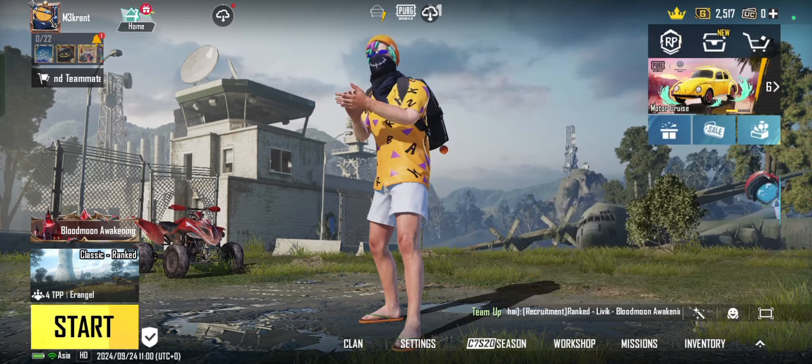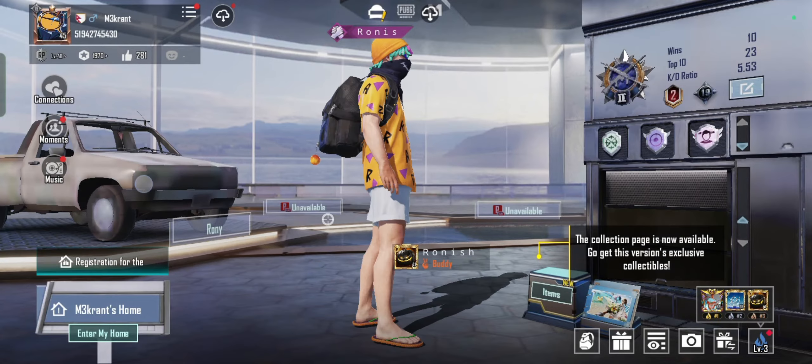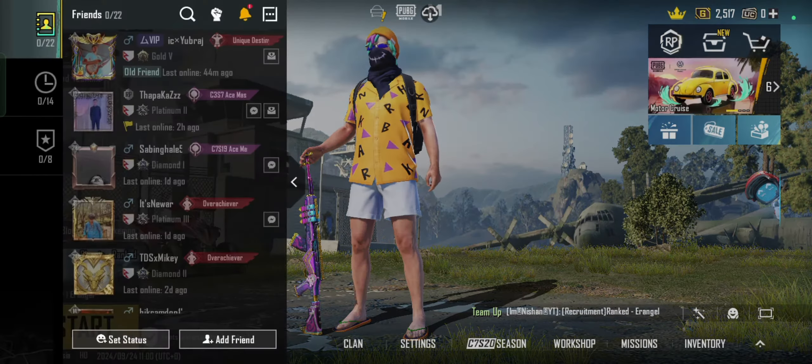Navigate to the friend icon. On the main menu, tap on the friend icon located at the top left corner of the screen — it's located right here.